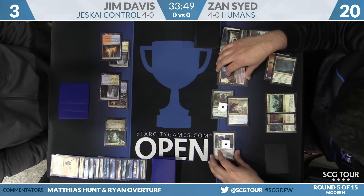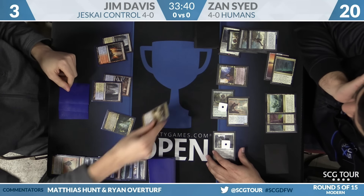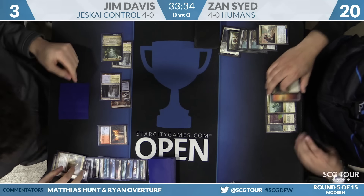That's not the card we were looking for. He named Snapcaster because Snapcaster into Lightning Helix actually just covers two of these creatures. Given that Jim had that big Lightning Helix turn, that's a reasonable card to keep on top. You don't have to go for perfect if you find something that's fine — but Jim did have the Verdict.